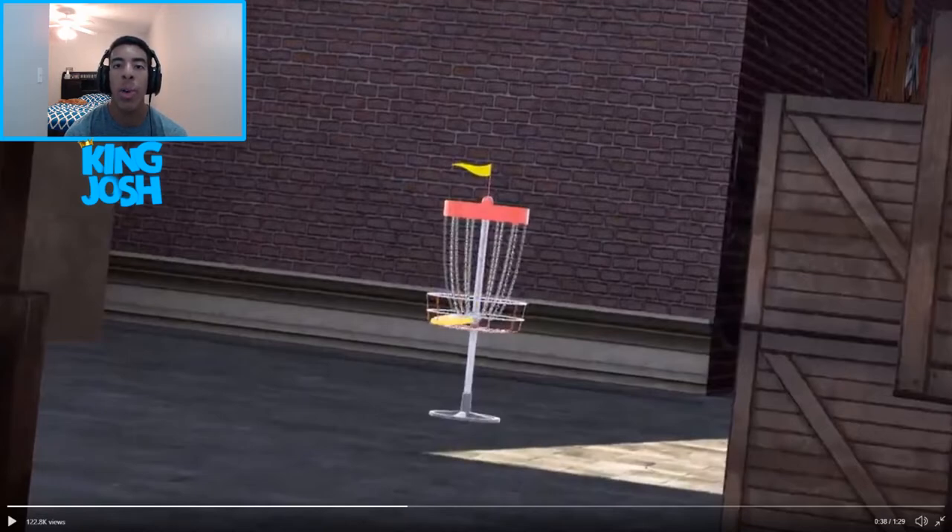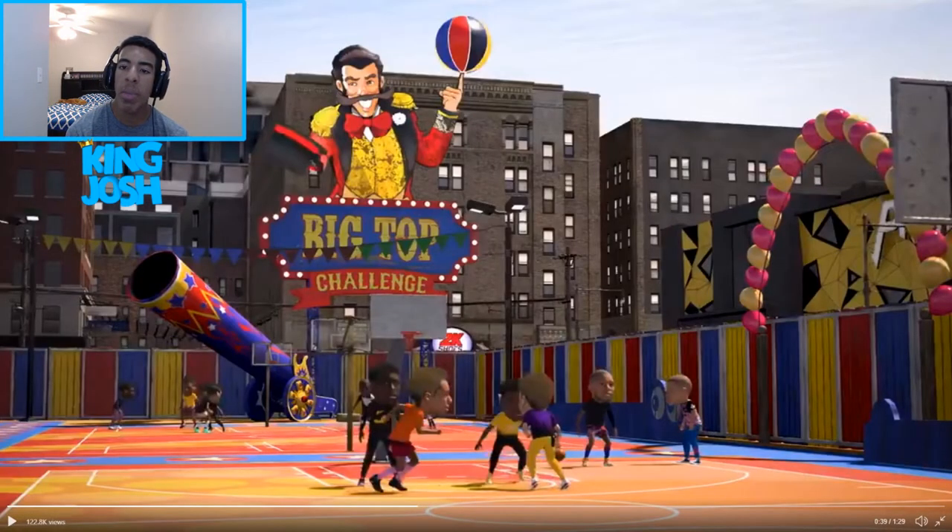Here's the Big Top Challenge - I don't really know what it is but it's a circus type event where everybody is either a mascot or has a bobblehead. In the back you can see this Footlocker building is actually '2K Shoes,' so yeah, it looks like Footlocker is not going to be in the game anymore unless they moved the location.